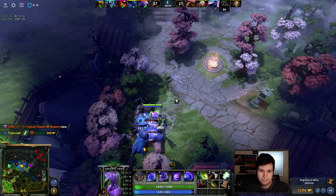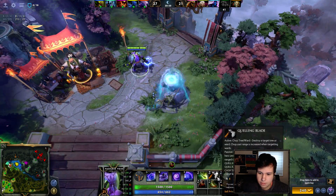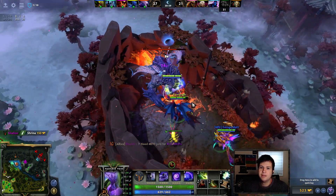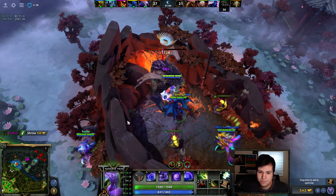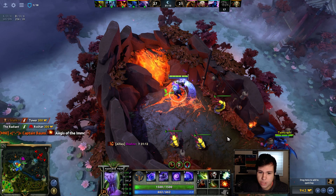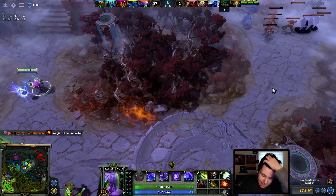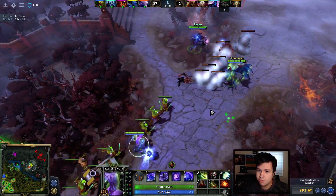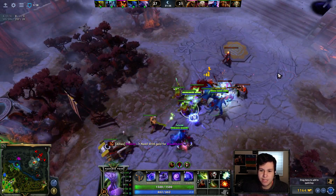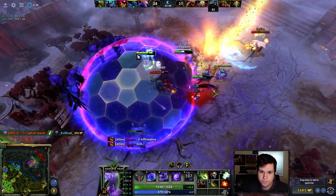I really need lifesteal — that last fight would have gone so much better. I'm going to buy Vladimir's. Now we have it — god, if we'd had Vladimir's in that last fight it would have changed everything. That little bit of lifesteal makes a huge difference. I don't have that much HP but I deal a ton of damage, so percentually I regenerate a lot from lifesteal. I also have 24 Perception and 19 Intimidate — very good at a few specific things, terrible at everything else.